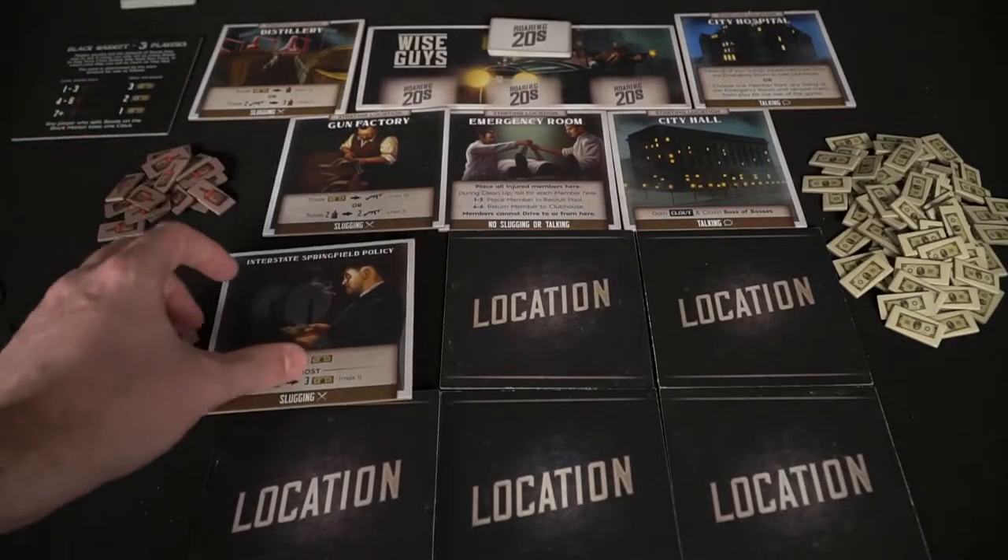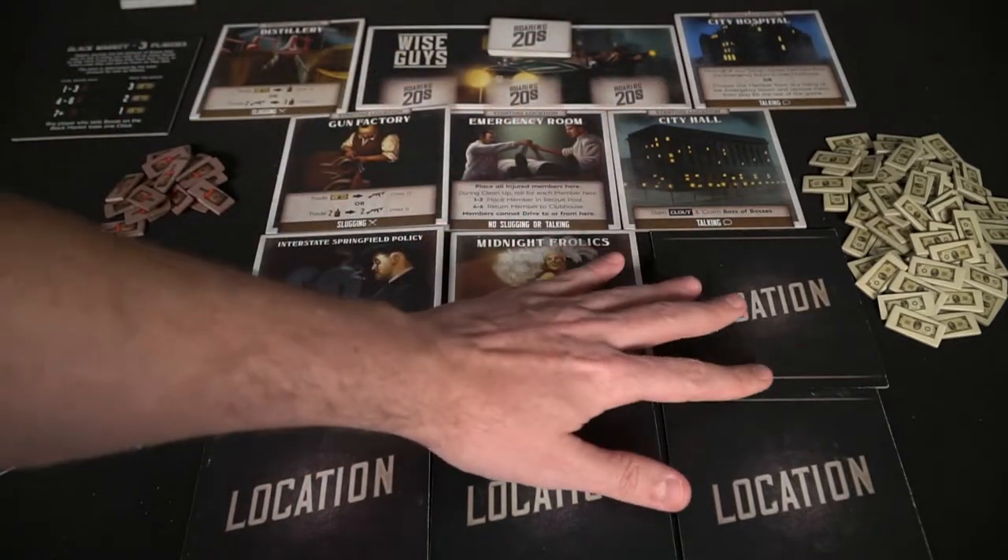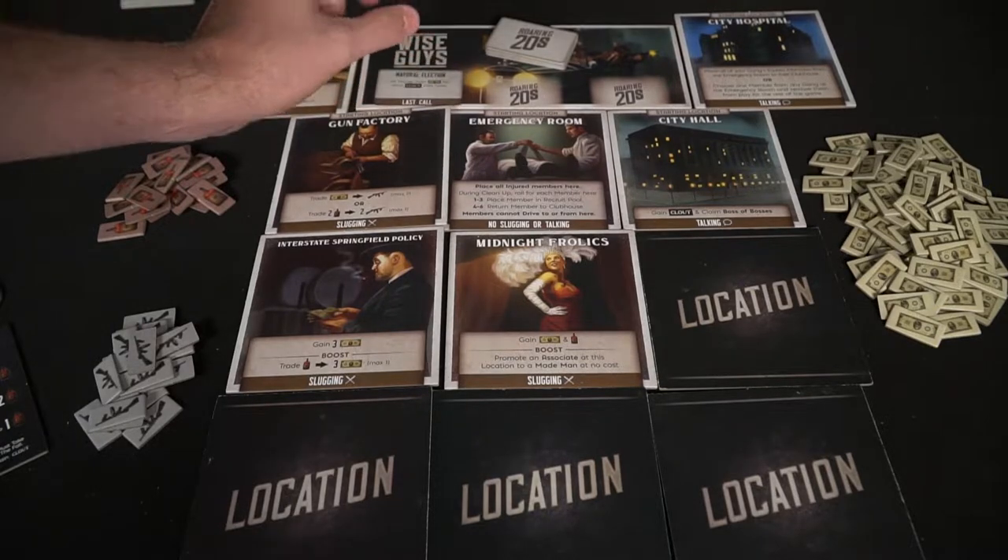The game starts off by flipping over two of the six location tiles — now these are usable for the rest of the game. For example, I flipped over George Hoffman Brewery and the Bellinopoli Cafe. After flipping over two locations, take a Roaring Twenties card and place it out onto the field face up. These can be locations, end-of-round events, or passive effects. For the first round it's one card, the second round it's two, the third round it's three cards, and every round after that is three cards until the deck runs out, which also signals the end of the game.